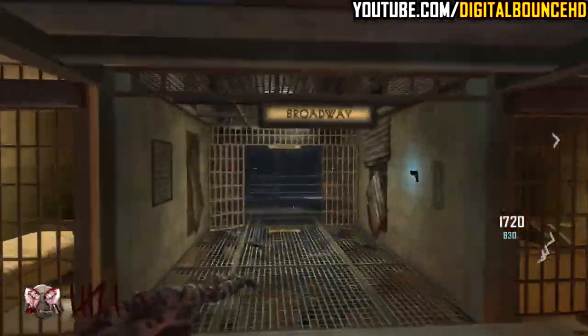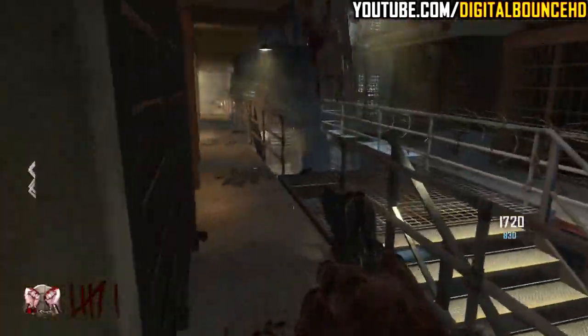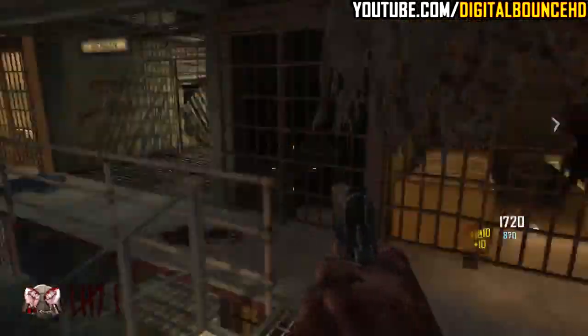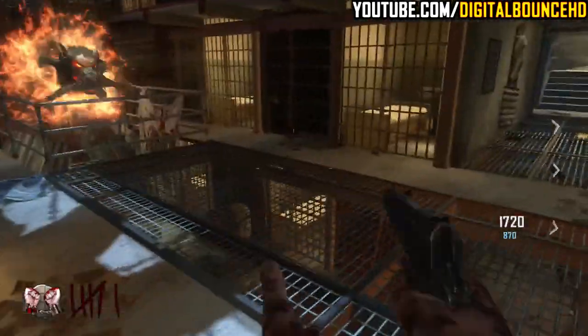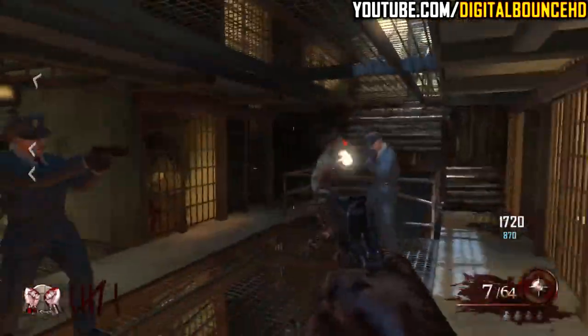In grief mode, you actually get to use PhD Flopper. It's actually called Cell Block, and basically in the new Uprising DLC for Black Ops 2, we've got Mob of the Dead with a grief mode. PhD Flopper is 2,000 points and I'm going to show you right now — I'm going to buy it and also demonstrate what it does if you don't know what PhD Flopper is all about.